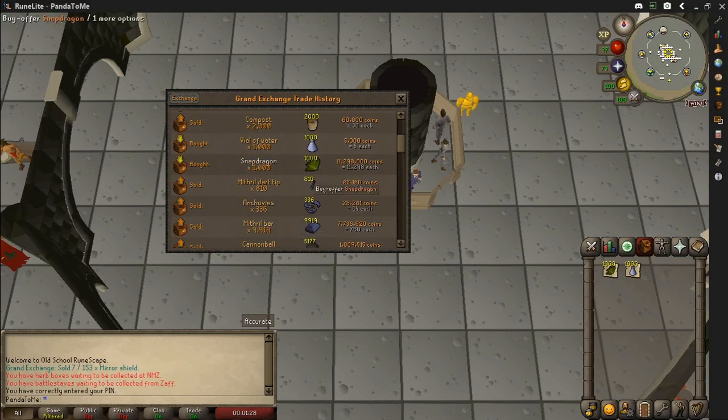Hi guys, today we will be making unfinished snapdragon potions. As you can see, I bought 1000 snapdragons for just under 11.3 million and the vials are only 5gp each. I will see how long it takes me to make 1000, then scale it up to see how many you can make in an hour, and we will see what the profit is like. So without further ado, I will get into making them.